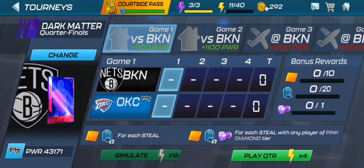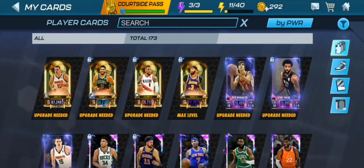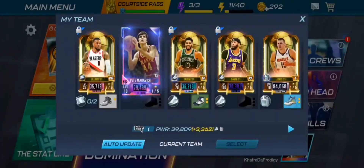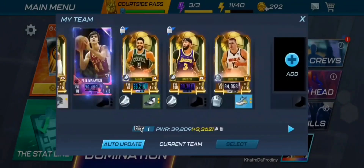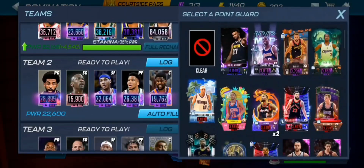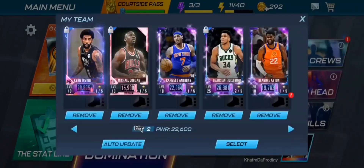We're very close to the tier threshold. Looking at our team, we're at about 39,809 power and just need to get to 40K. I don't really feel like playing Dark Matter seasons for 100 power. Instead we'll just upgrade Pete Maravich's card. Kyrie was playing bad too so it's not much of a loss getting rid of him. Let's throw him in the lineup, unlock him, remove him, and then upgrade Maravich properly.